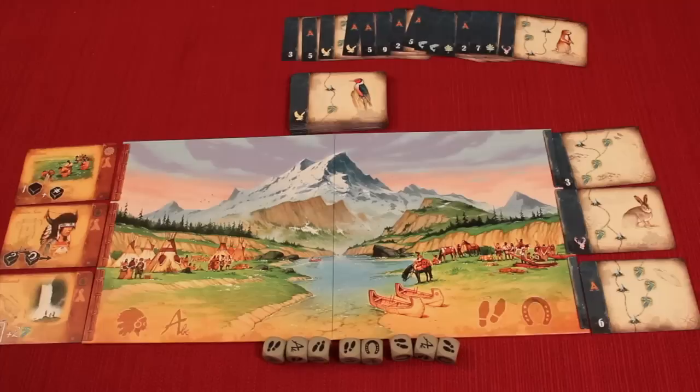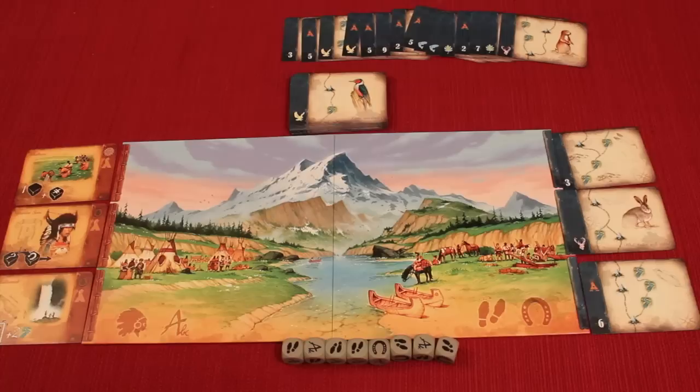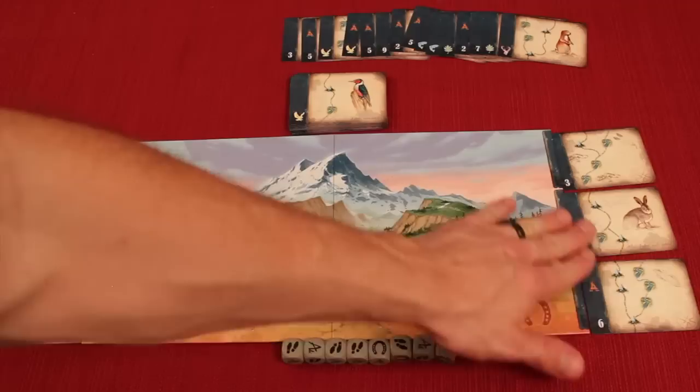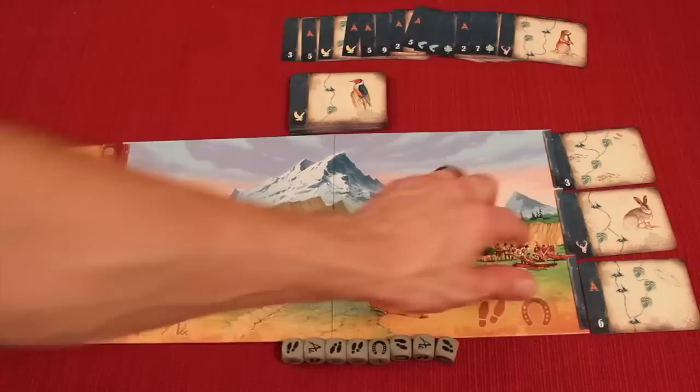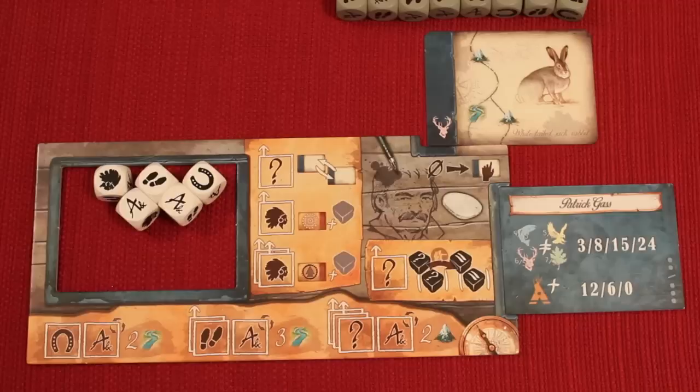At the beginning of the game, depending on how many players there are, some neutral dice are placed and certain cards may be taken out of the deck — shown openly so people can see which symbols are removed. Over the course of the game you're going to be trying to go on journeys, make discoveries, and journal about them by crossing rivers and mountains, getting points, or specializing in a specific animal type. You'll also be talking to friendly and wary tribes.